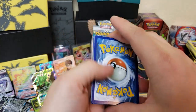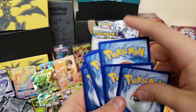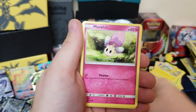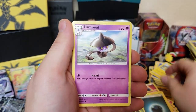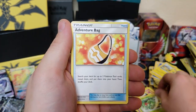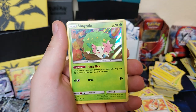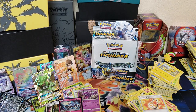Can we get some last pack magic please? I want that last pack magic. Come on! We got Scyther, Merryl, Onix, Morelull, Mareep, energy, Flampant, Grovyle, Adventure Bag, Heracross — and hey! We finish off with a holographic Shaman. Thank you very much for watching this video!